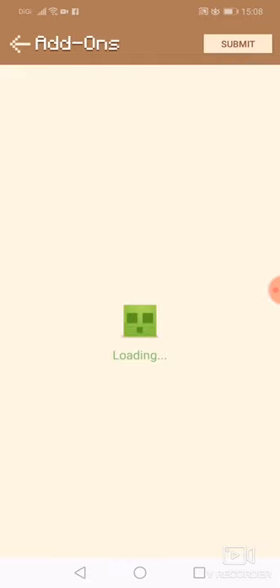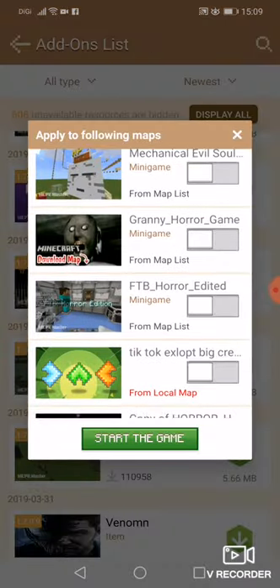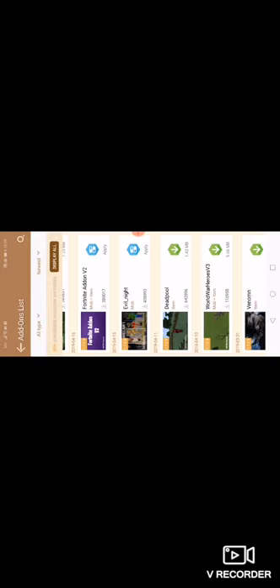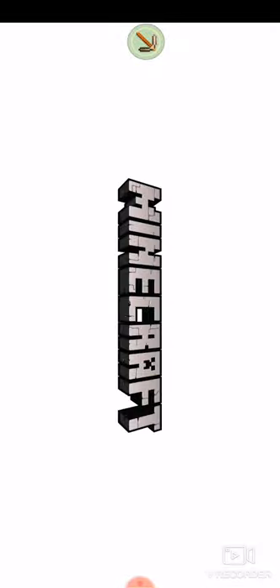I'm just gonna show you guys one time only — you just click like that. If you want to apply it, you can make it like this, or you can make a new one. Start the game, click that. If you want to get this, go download MCPE in your Play Store — it's free.